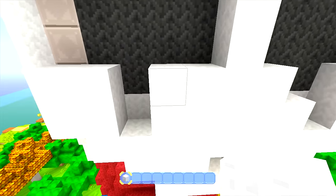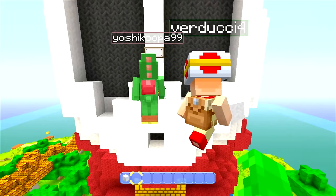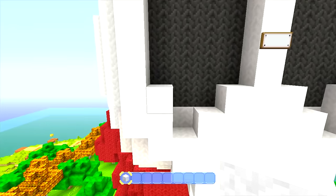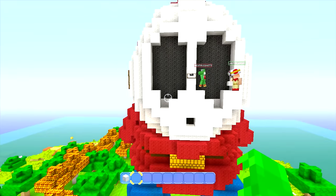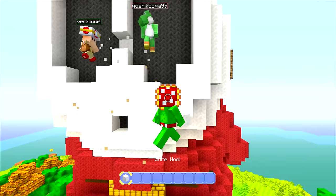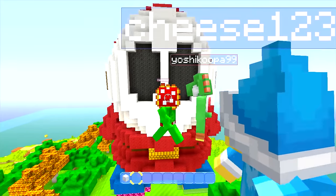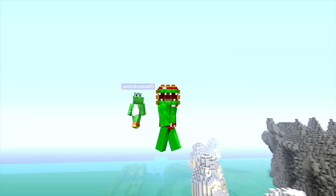All right guys, step one: you have to fix the shy guy that Dane broke. No lie — Dane will actually come into your world and try to burn down your shy guy, so you must fix him before you do anything else. Okay, now let's get into the actual part. There we go, we fixed it already — see, it wasn't even bad. All right, this is what we're gonna have to do: we are gonna make the Tiki Shy Guy today.